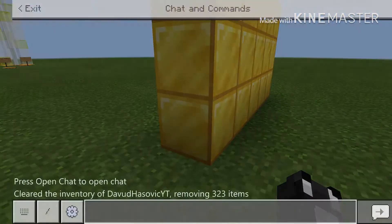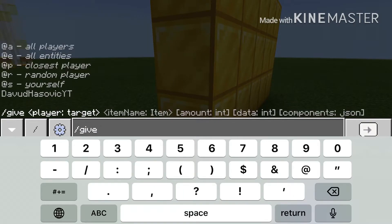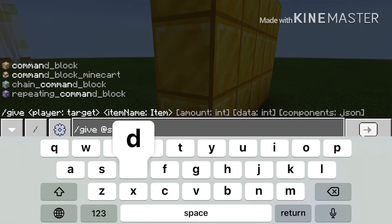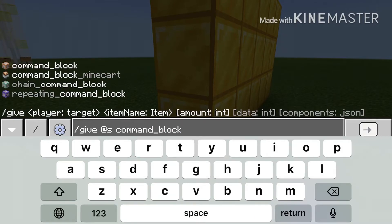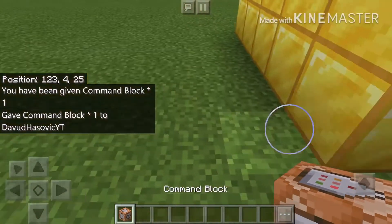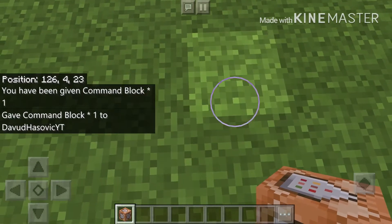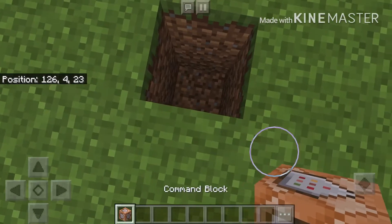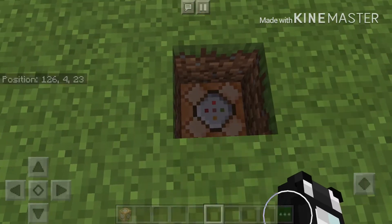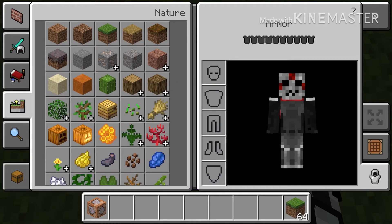The next thing you're going to do is type `/give @s command_block` and press enter. Now you have a command block. The first step is to dig two blocks deep, just like that, and then place the command block down. You'll need a grass block to cover that up so people don't see the command block.